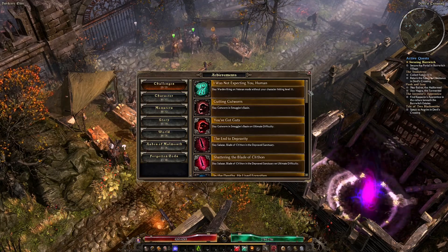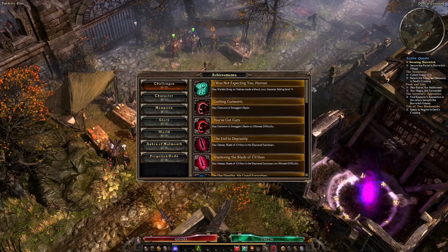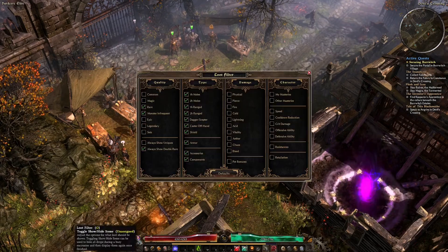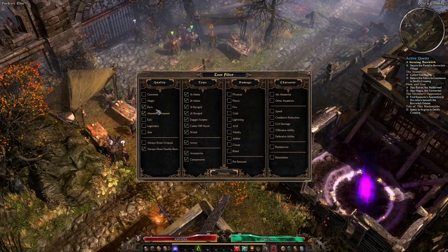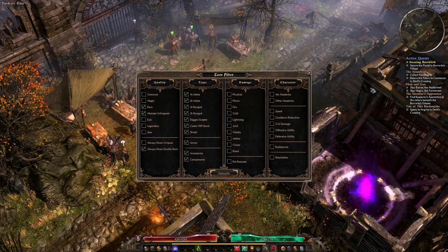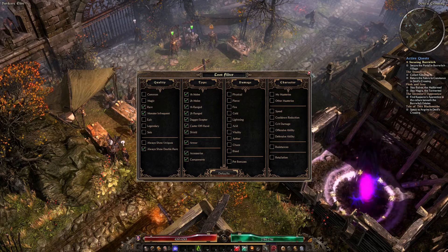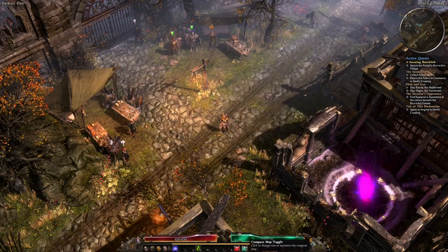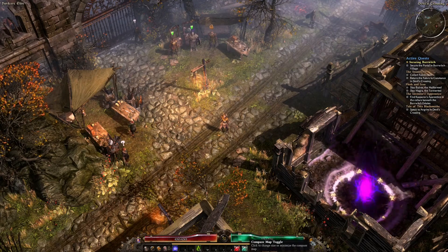There's the achievements. If you're in Steam you get these as well — the game retains all the information about achievements you've got. There's the loot filter — you can see I'm only looking at green items because this character is doing a green item challenge. I'd actually recommend doing the no gear challenge and see if you can last more than five minutes in veteran difficulty. You can click that button on the end, which gives you either no mini map, a little mini map, or a big mini map.